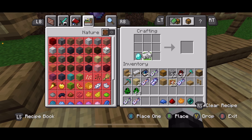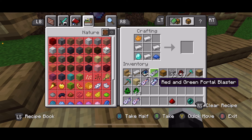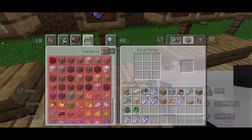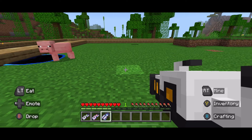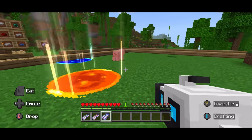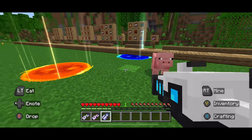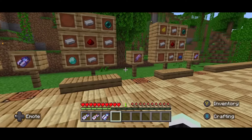So the diamond goes in the bottom left corner, then you place the iron ingots in a diamond shape, redstone dust in the middle, and that's how you make a Portal Gate Blaster. These portals also work on mobs too — as you can see the pig just went through the portal. You can destroy the portals using your hand.